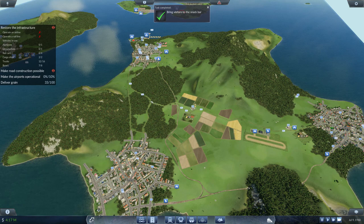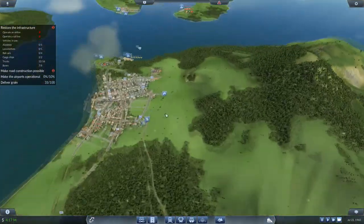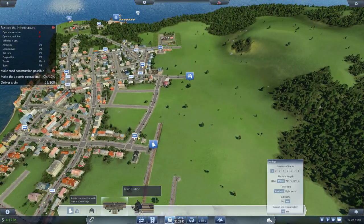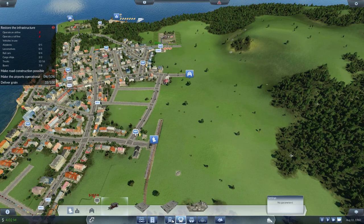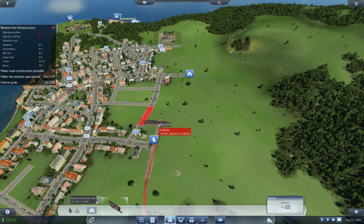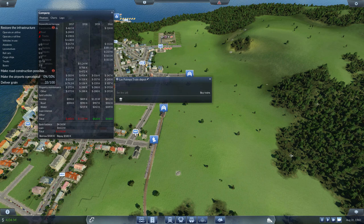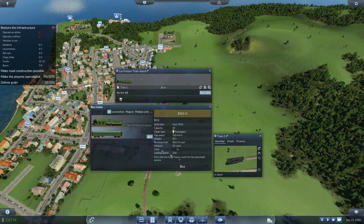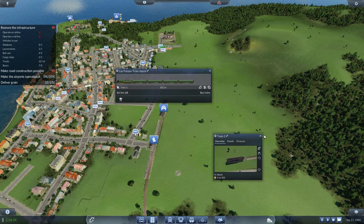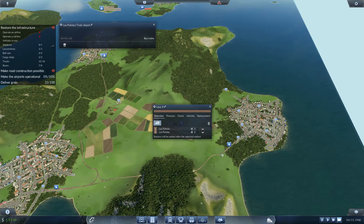We've done the snack bar, which has unlocked the train — that's what we want. Zoom in up here, we need to build a train depot — rotate it around. Click on here, we need to open up our finances and borrow some money — we need at least nine million, so bump it up about ten. Buy trains — we want this train with all four local move carriages, as many as we can carry. Set line, new line: one, two, three.